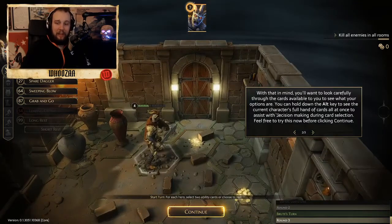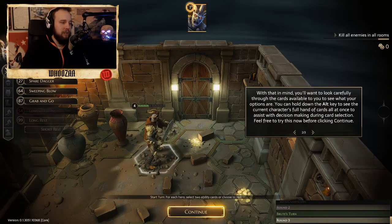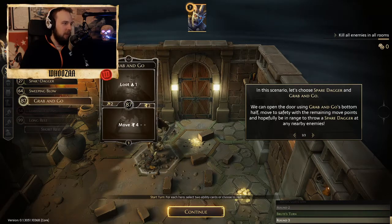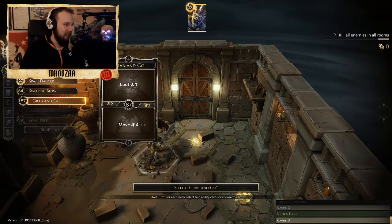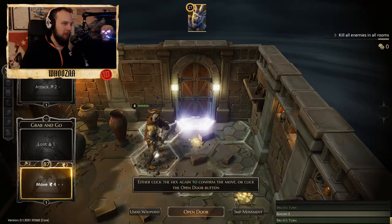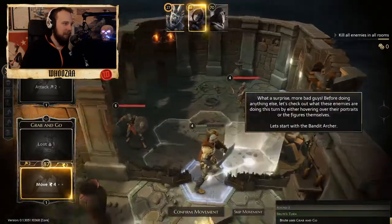I move quite good. And hi Evy - this is the game I told you you should get. In this scenario, let's choose Spear and Dagger and Grab and Go. We use the move form, we open up the door. Open door!